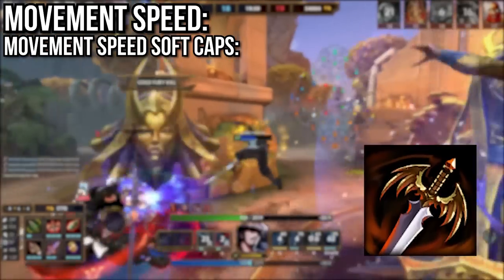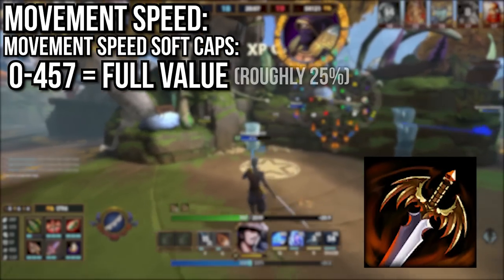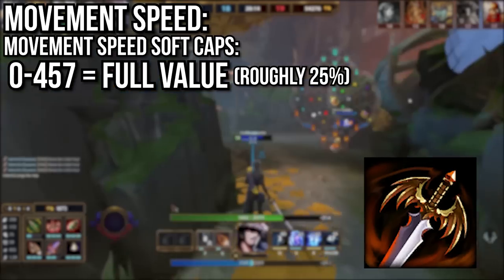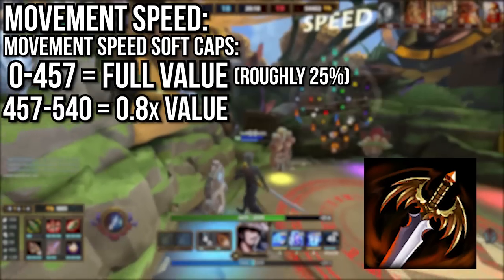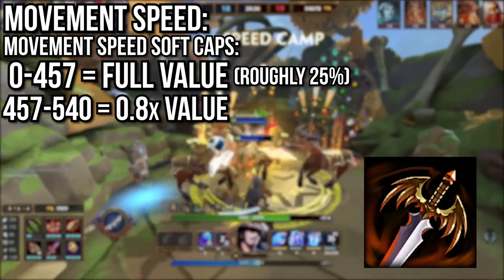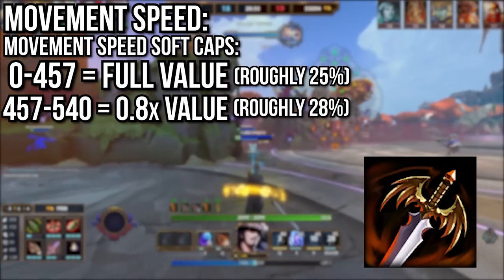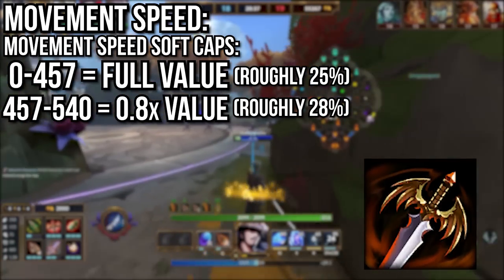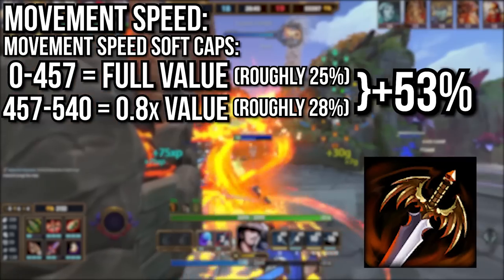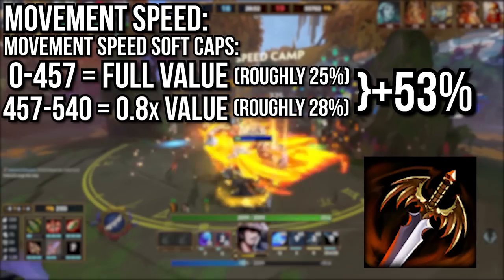Movement speed also has diminishing returns in the form of two softcaps. From 0 to 457 movement speed, any increases apply as normal. For practical purposes on most gods, you can gain around 25% movement speed in bonuses before you hit this softcap. After hitting this first softcap at 457, any future MS increases are only 80% of the normal benefit, so buying 10% movement speed actually only yields 8% in practice. This first softcap ends at 540 movement speed, and with the 20% reduced effectiveness taken into account, it takes an additional 28% movement speed to reach the 540 softcap. So to hit this second softcap, you need a total of 53% movement speed — the initial 25% with no DR and the 28% with DR. This is possible in real matches through abilities and relics that provide strong movement speed buffs in combination with some items.